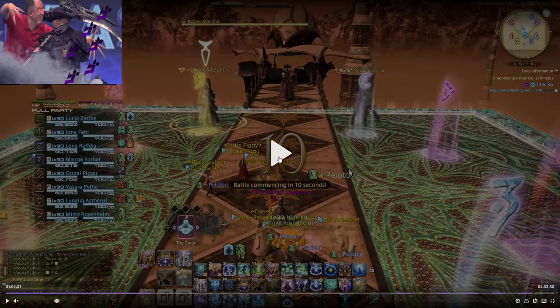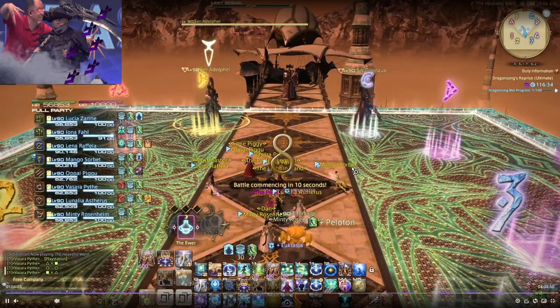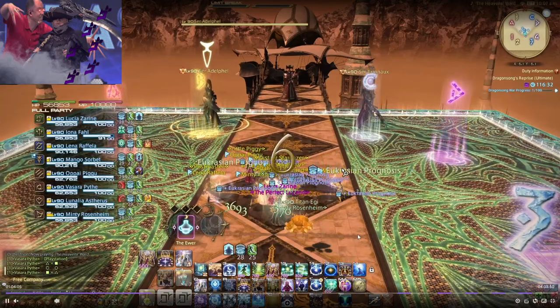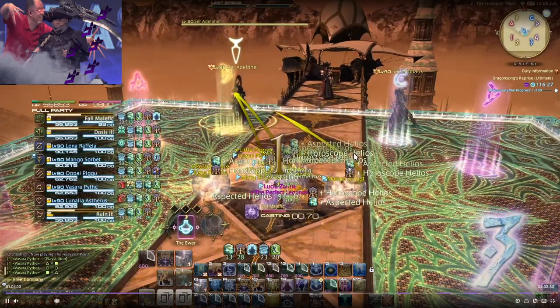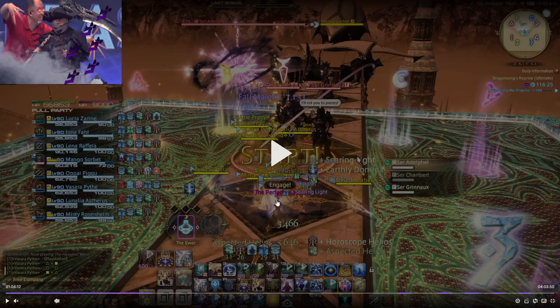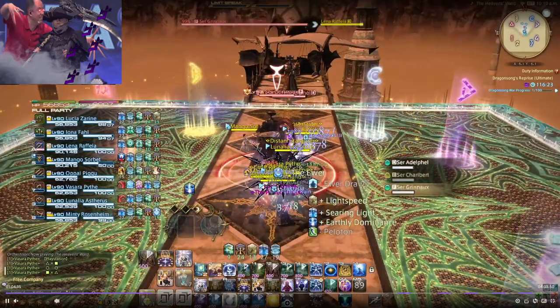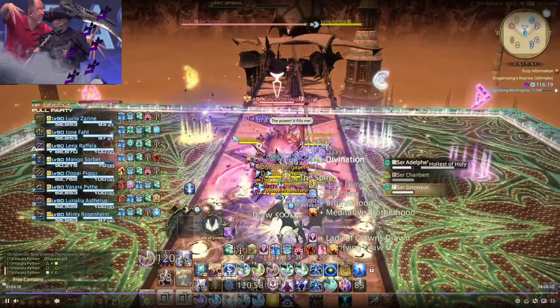For pre-pull on P1, what I like to do is prep a Horoscope augmented with Aspected Helios, and then put a Star down. I like putting the Star down at about four seconds so it gives me enough time to pre-cast Malefic. In this pull I did it post-pull — not a big deal. These two healing cooldowns can cover the first raid-wide and everything's pretty good from there.